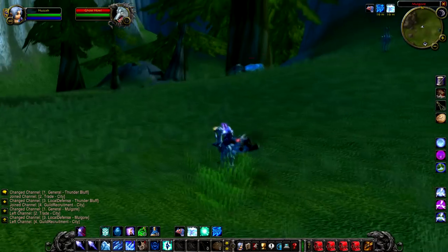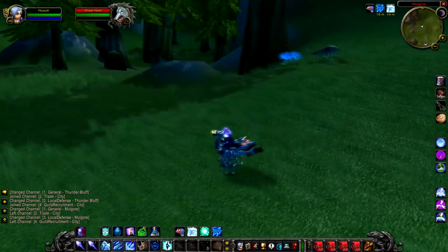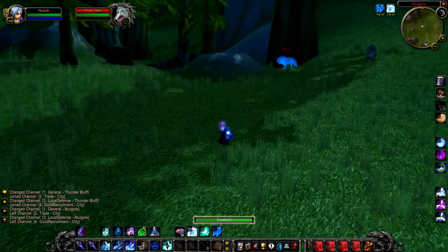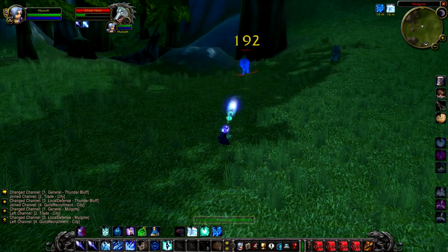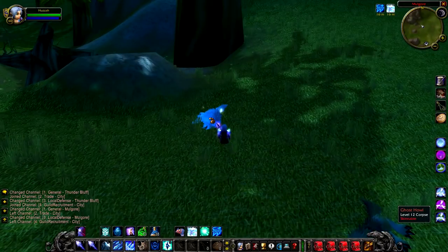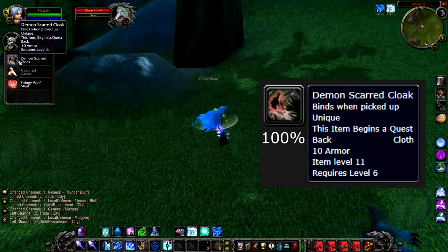And last but not least, we have Ghost Howl, a level 12 wolf that roams around again in the north-western corner. There are a lot of rares that roam up here, so I would definitely recommend checking it out. Ghost Howl is a really good rare — I would recommend anybody go and get him because he drops a quest item, and not only that, but an equippable quest item.